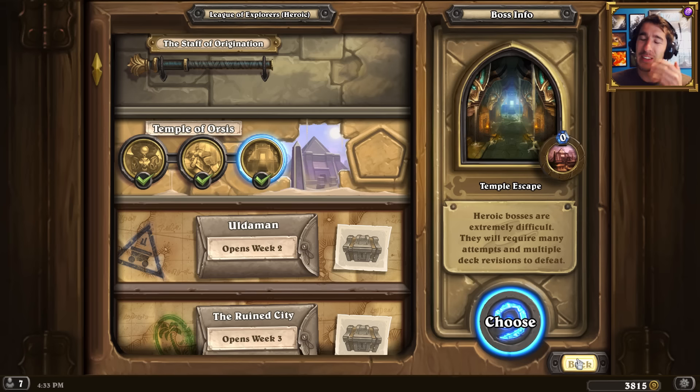I didn't even have Reno Jackson in the deck - oh man, such a scatterbrain. Anyway, check back here soon for more. Give it a like, share it, and do all your stuff. Most importantly though: Happy Heroic Temple of Orsis - completing it with relative ease.